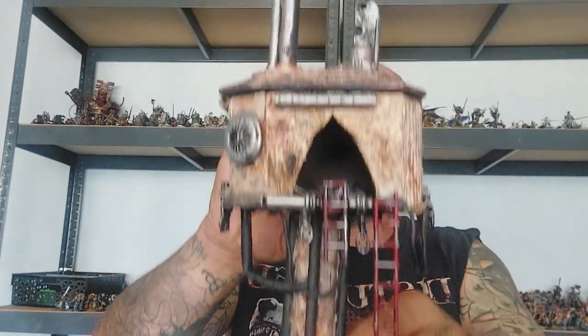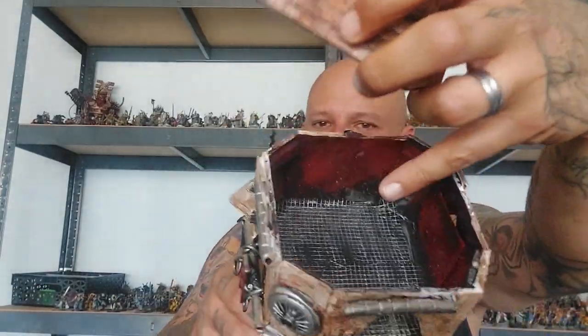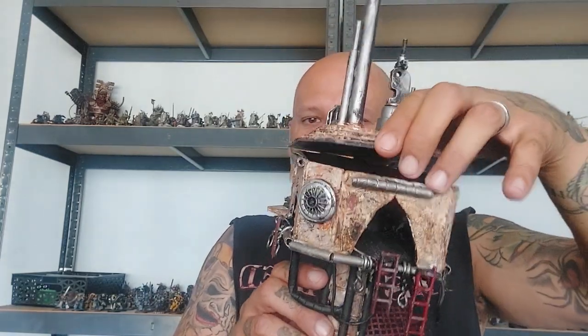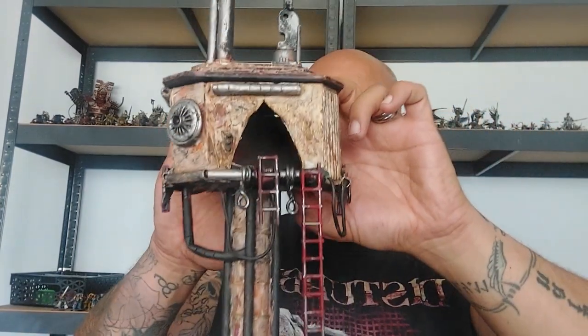Hello my friends, welcome back to the channel. In today's episode we are going to continue with our terrain project for the ash wastes. We're gonna begin by building this hab block. It is playable on the inside as well, so the roof can come off for your miniatures to take cover, stand in, or place objectives inside. You don't really have to replicate anything exactly — just be creative and use whatever you have. I made this with all the materials I had at hand.